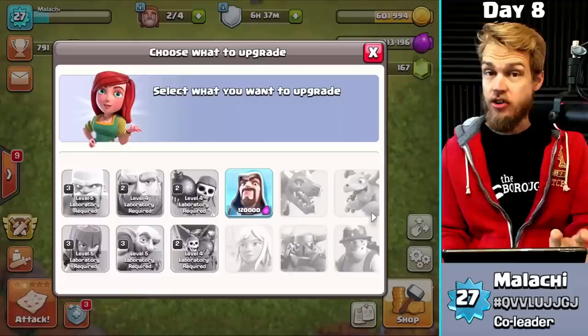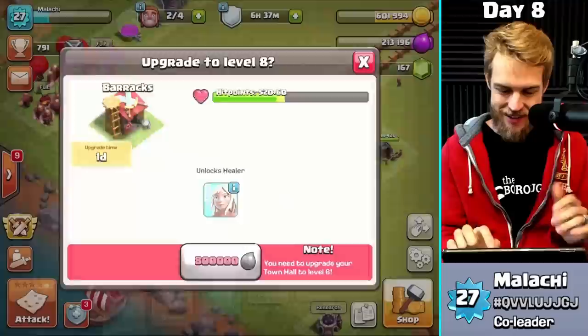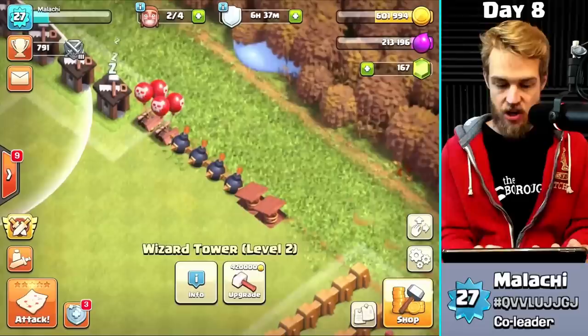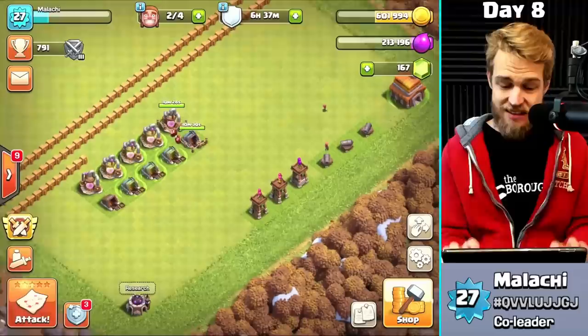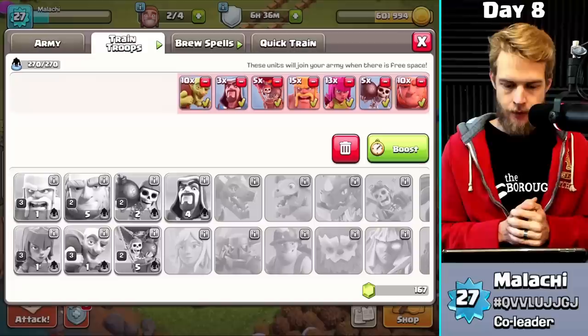I've got one laboratory upgrade left — 120,000 elixir for the wizard upgrade, since I unlocked wizards off camera. I also maxed out the lightning spell, finished the air defense, and the wizard tower went to level 3, wizard tower goes level 2. I've also finished the air bombs. I did the math — we've got about three days until I'm done with Town Hall 5.